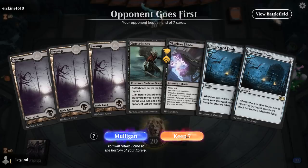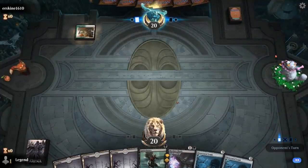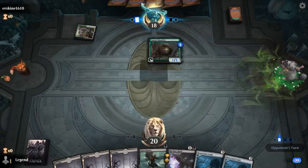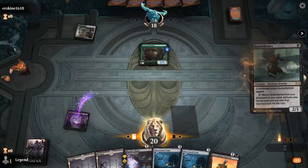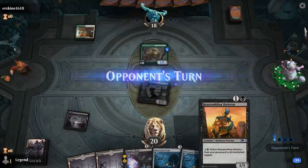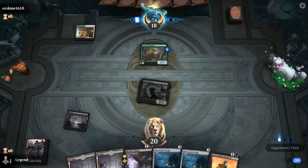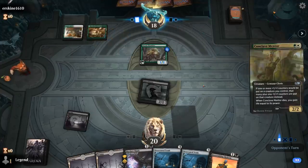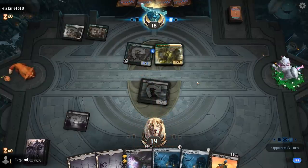We're on the draw with a fine opening hand: Gutterbones into Shade into Tomb, with two creatures that can enable it. The opponent is on a green-white +1/+1 counter deck. Having creatures that can chump block, like Reassembling Skeleton, and then bring back to generate more blockers is going to be key. Hopefully the opponent doesn't have trample, because that deck can generate very large creatures in a hurry.